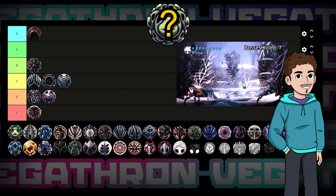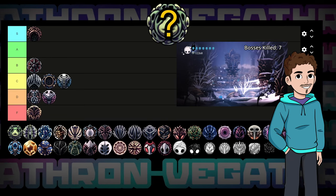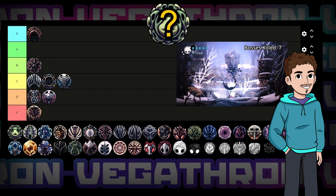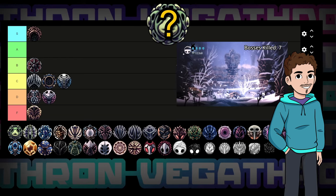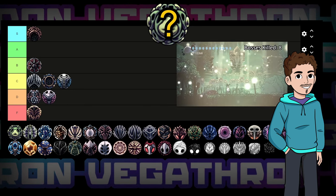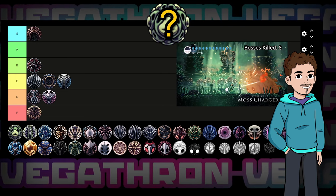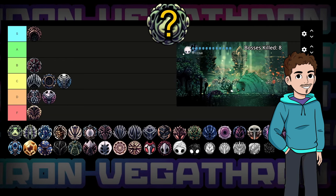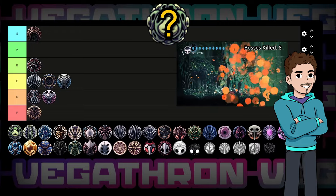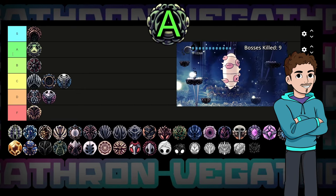Grubsong — everyone's favourite base game one-notch charm, myself included. I love this charm. It fits into almost any build and is always useful, at least outside of radiant bosses. If you get hit every now and then, the soul generation is pretty damn good — you get just under half a heal each time you take damage. It gets even better once you consider its special interactions. Combining it with Weaversong lets the weaverlings convert 100% of the damage they deal into soul, and it's also a core part of the unlimited healing build for platforming segments, which is a godsend for things like Path of Pain. I can't fault this charm, especially for its cost. I'm placing it just below S tier in A tier.